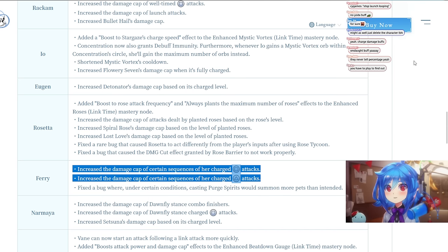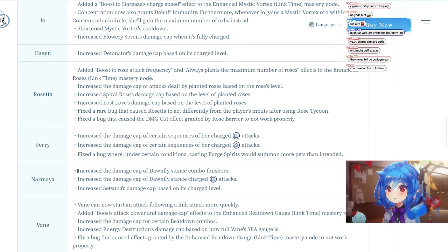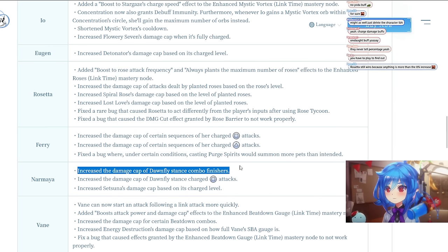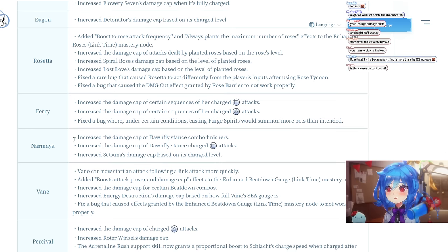For Narmaya: increased damage cap. Also, they're going to show the number of butterflies she has on screen in the 1.3 update — that's a really good and necessary change since it was hard to track. They increased the damage of Dawn Flies Stance combo finishers and Dawn Flies Charge Stance attacks. It's kind of funny because people usually try to get out of that stance, so this might be to bring it up.